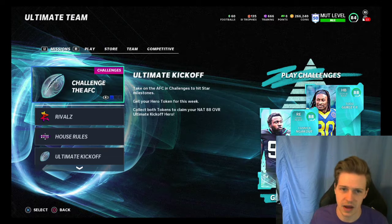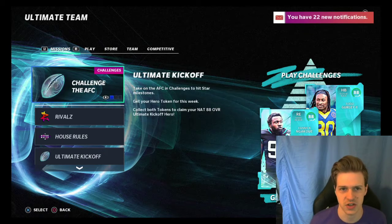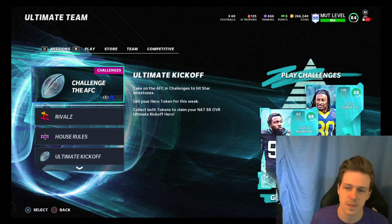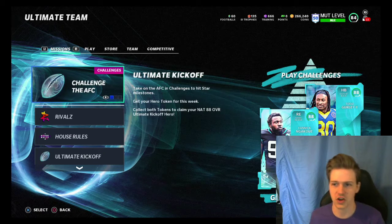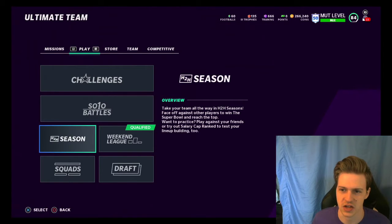One of the coolest things about this Ultimate Kickoff promo is we do in fact get a free 88 overall player. You're seeing a couple of them on the screen right now — the Todd Gurley and the Yannick Ngakwe. There's also a Trent Williams left tackle and a Linville Joseph defensive tackle. All four of these cards are pretty good. In order from best to worst, it's probably Trent Williams, Yannick Ngakwe, Linville Joseph, Todd Gurley — just because there's so many good running backs in the game right now, you don't really need Todd Gurley.